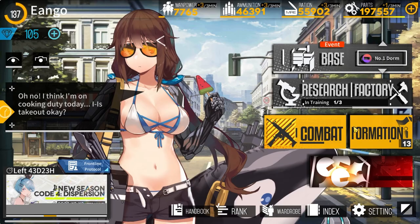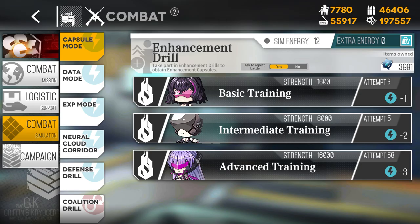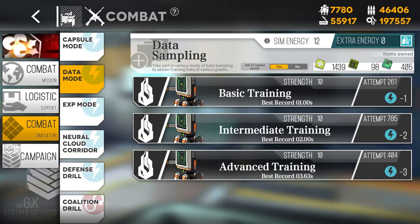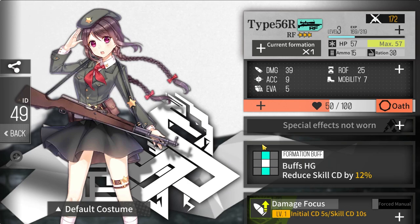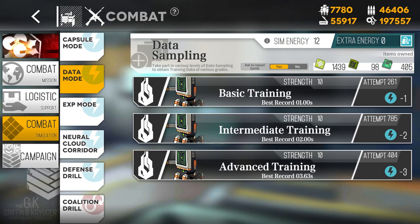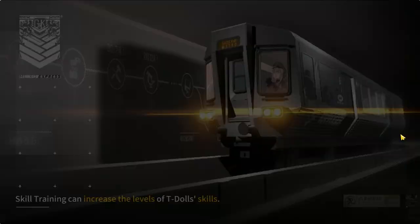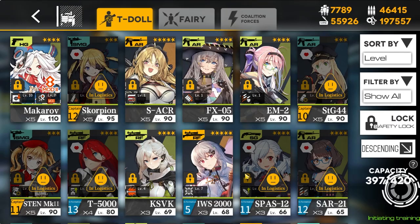In 2023, dailies in Girls Frontline are a lot less time-consuming than they once were. The number one thing to prioritize every day is going to combat simulation and spending your sim energy. Capsule mode, data mode, and EXP mode are available to new players. EXP mode gives combat reports which instantly level your dolls like Rare Candy in Pokemon. Capsule mode gives materials to enhance your dolls and make use of those levels. Data mode gives materials to level the skills on your dolls. I default to data mode since the others can be grinded in other ways.